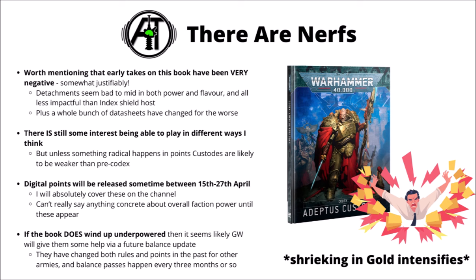On top of that, the majority of changes to datasheets have been for the worse. It doesn't necessarily mean the units will wind up being less competitive if Games Workshop drops the points costs as well, but overall it's just not adding up to a very feels-good Codex. Before we can judge overall power, we need the digital points, to be released between the 15th and 27th of April. It definitely looks like it could be weak, though if the book does wind up underpowered, Games Workshop will likely give them a helping hand via points or rules updates in a future balance dataslate.